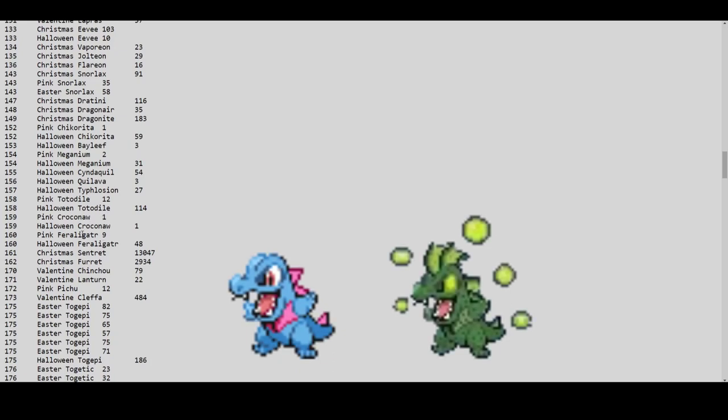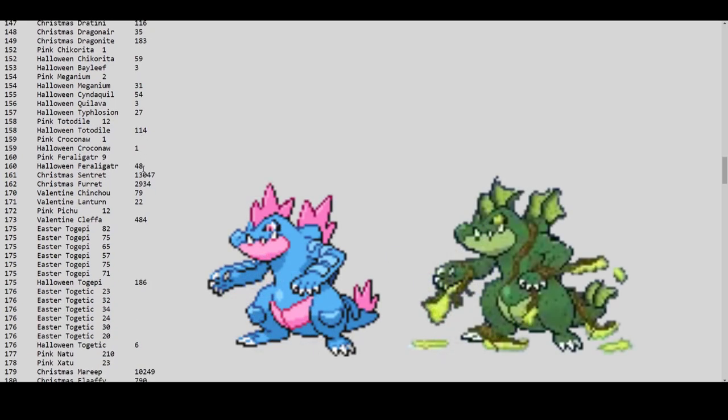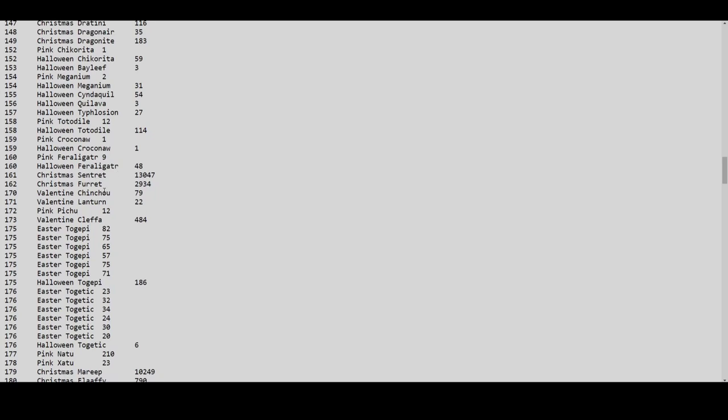Pink Totodile line: only one pink Croconaw and nine pink Feraligatrs — a total of only 22 pink Totodile family Pokémon. Wow. Halloween Totodile has 114, one Halloween Croconaw, and 48 Halloween Feraligatrs. With fewer than 150 on the server, the price could go either way. Stay on the lookout for Halloween Totodile prices. Easter Togepis are around 80 and 70 per color.